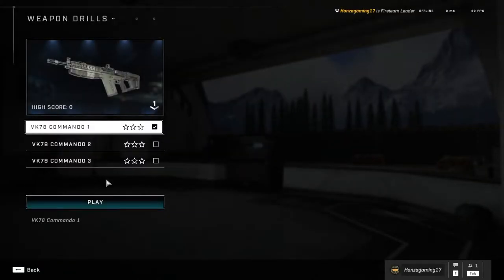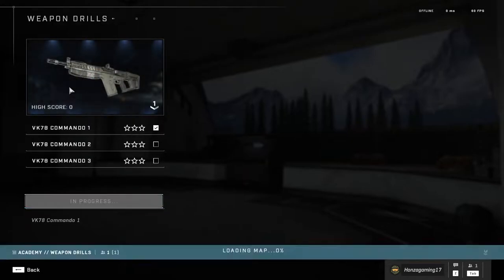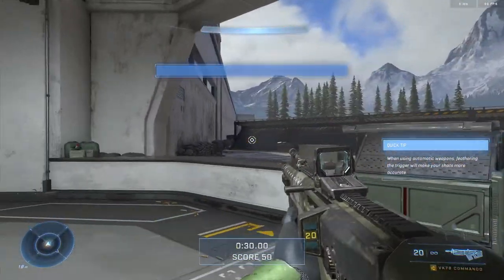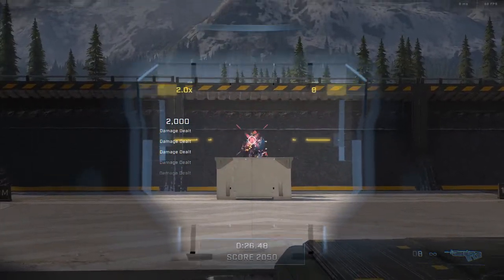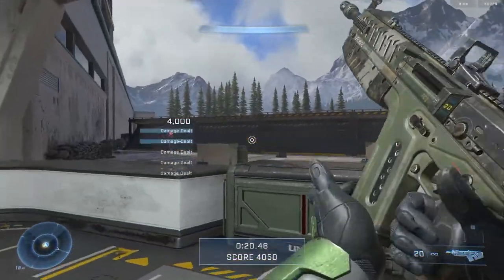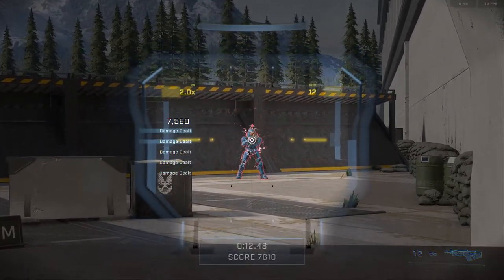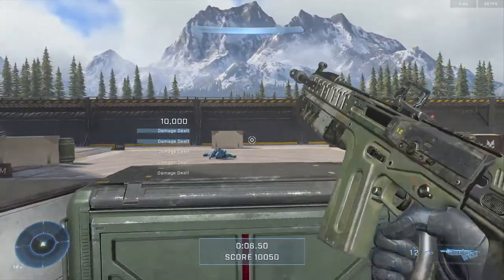Now the final one — the Commando. This is a tough weapon to use. Don't just spam fire someone; you should tap fire it instead. Spam is good at ultra close range. You can slowly fire it in bursts — short controlled bursts or tap firing is ideal. Two-shot bursts, for example.